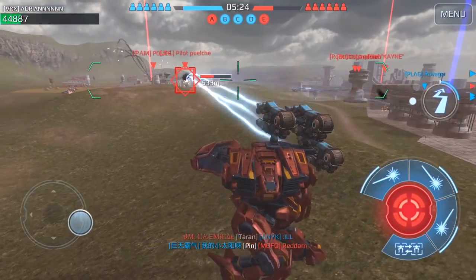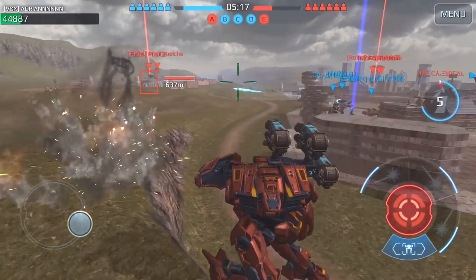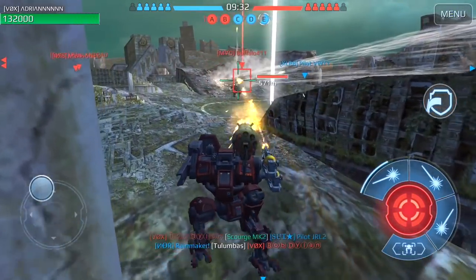First off, always make sure that you identify the players with this weapon, as they'll have a 600m range on you. The Hydra has a 12-second reload time, so knowing this also helps you as it allows you 12 seconds to either attack or to find cover.